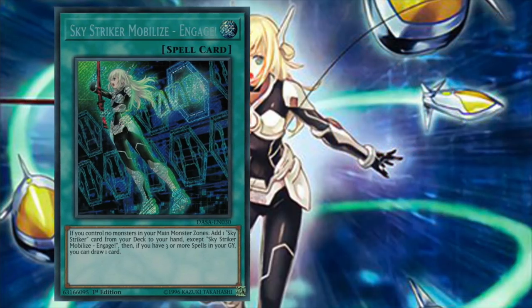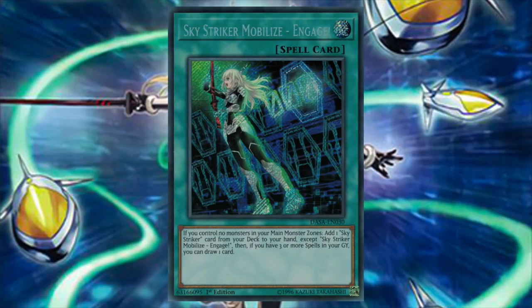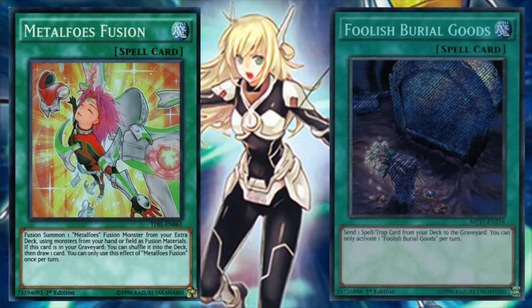In most instances, the Skystriker spells are often one-for-one exchanges, but once we have three spells in our graveyard, these cards often become plus ones, making it easy to out-resource our opponent. With that in mind, we want to opt to play a slew of other spells to help facilitate loading the grave with three spell cards as quickly as possible, including cards such as Tomb Table of Contents or Foolish Burial Goods in tandem with Metalfoes Fusion.